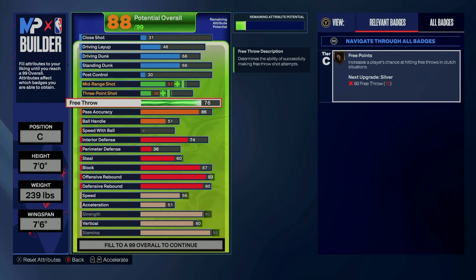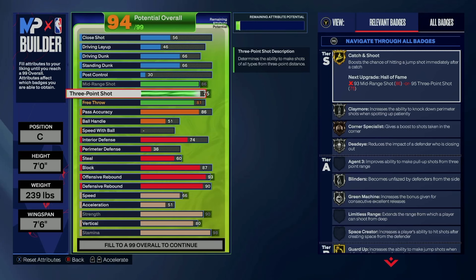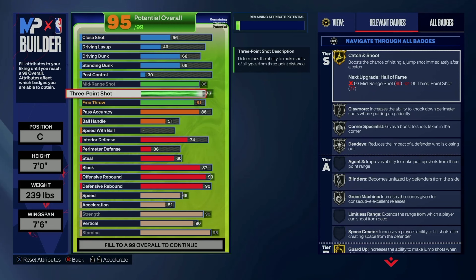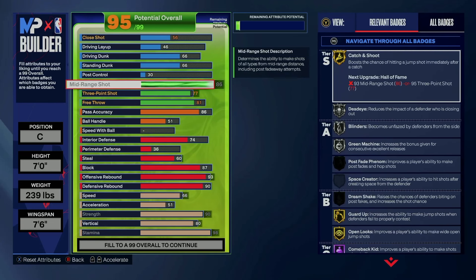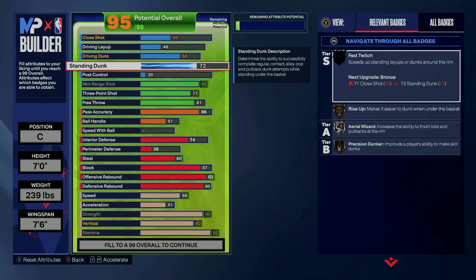Free throw we're gonna put at 81 — that's just where we landed. We ended up with 86 mid-range and 77 three-point shooting. 86 mid-range feels unbelievable. 77 was the best three-point we could have with all our attributes the way they are. I think this is elite shooting for a center — 86 mid and 77 three. My Jokic build has an 81 three and 88 mid, and my KG build is a 65 three.